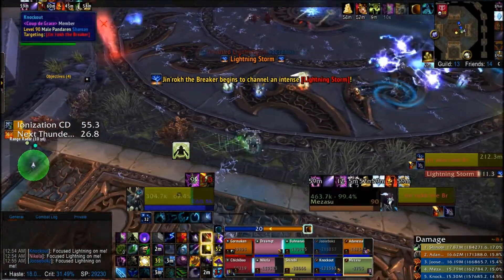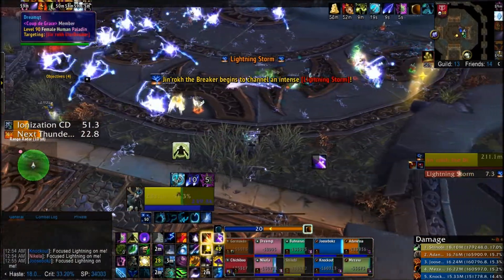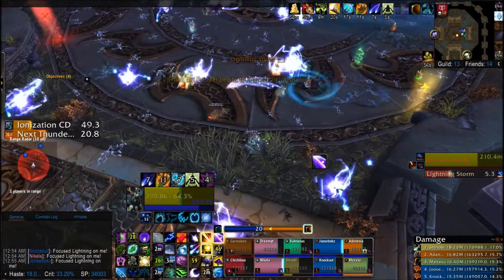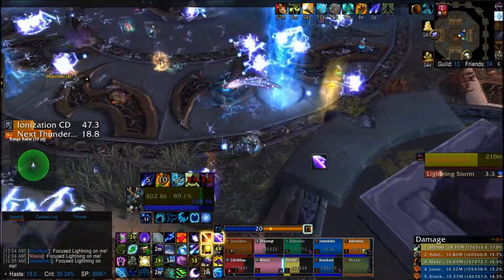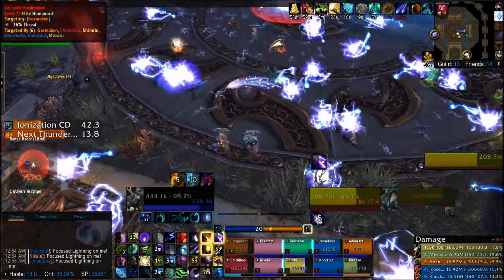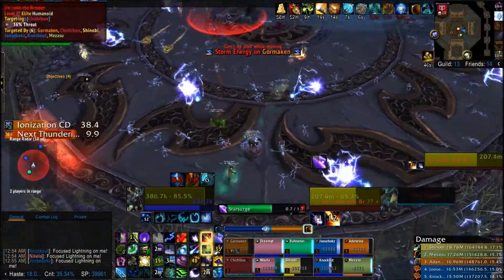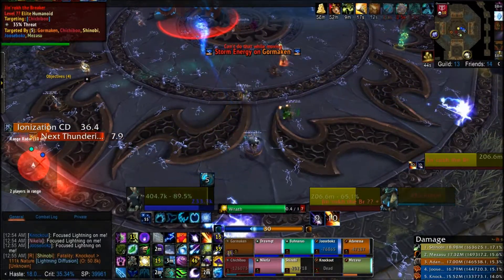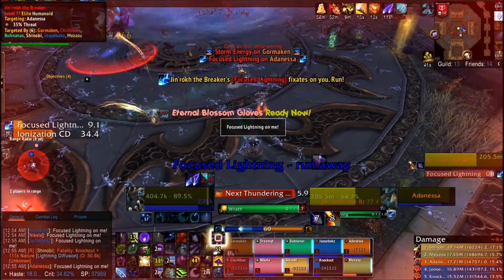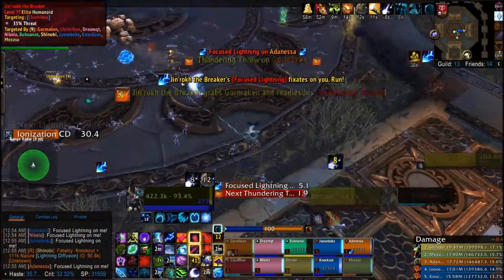Lightning Storm is the second new mechanic. It's not that hard — just gotta run around basically avoiding the lightning. It's like attenuation only they don't really have a set pattern; they just go wherever they want. If you're skilled you can continuously DPS the boss, but I worry about surviving.